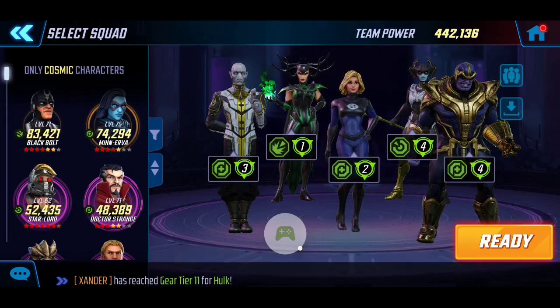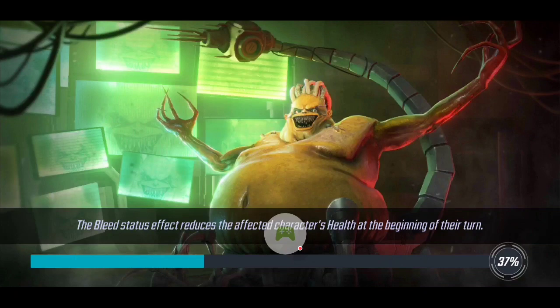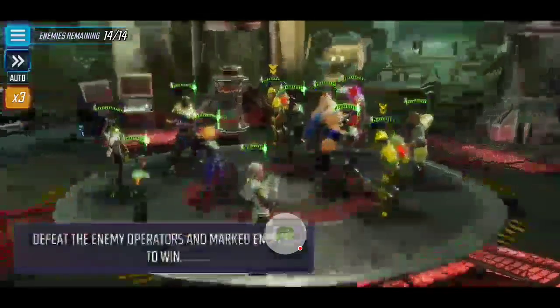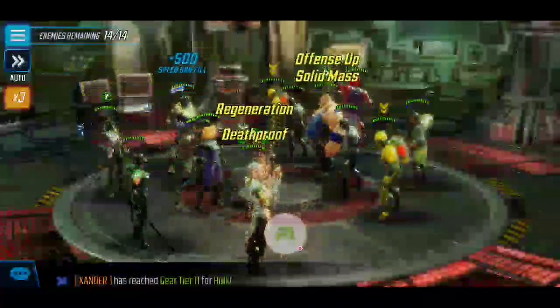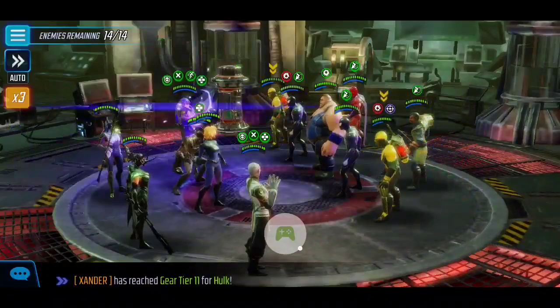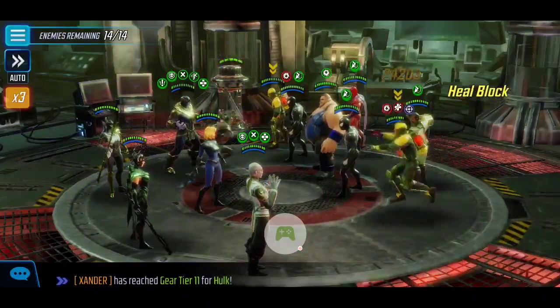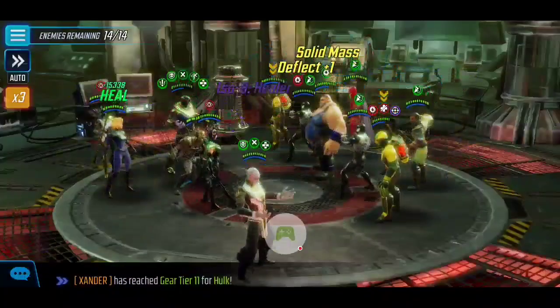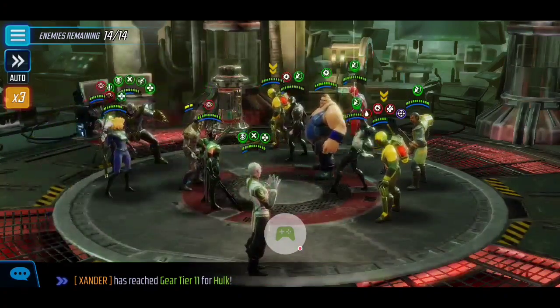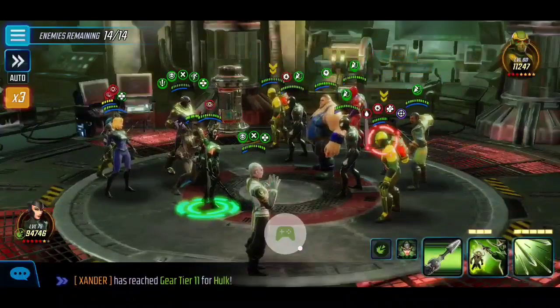Total team power is 442k, but keep in mind strategy is more important than team power — you can definitely do this with a lower team. The majority of my characters were already part of my DD3 team so I couldn't go as low as I wanted to. Hopefully this video shows the attack order. Even with this team size, overall strategy is key because it is operator-based. From the beginning I apply offense down on the operator to the far right to start damage as soon as possible, while being mindful of the operator on the left as a stun target.